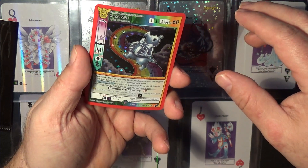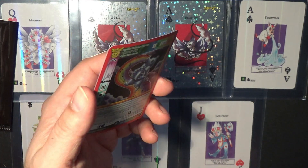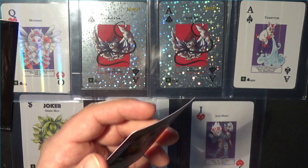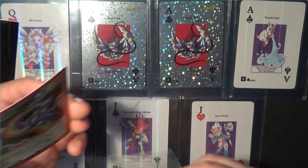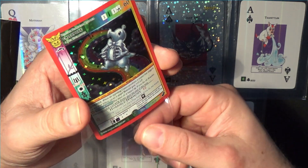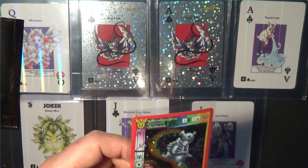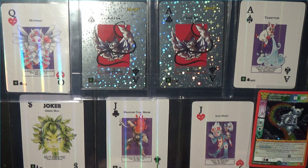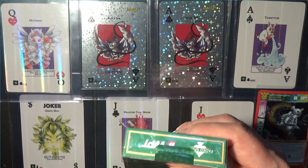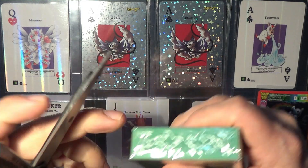Oh my goodness, this is Calipode! Well, sometimes you should leave products sealed, but I never do — because if I did, I wouldn't have either of those black inks with that crazy holofoil. So there's Calipode. That's nothing too crazy. Hopefully opening these decks is a little more exciting.